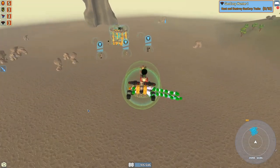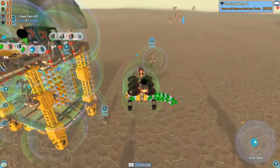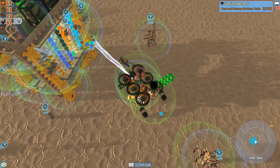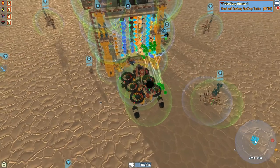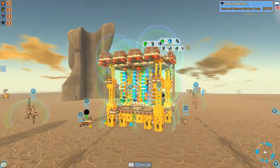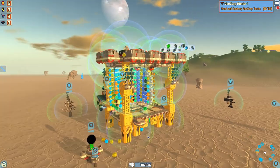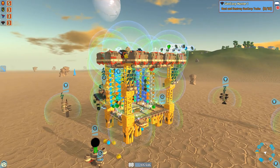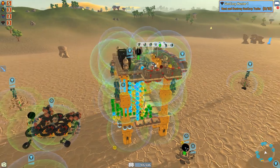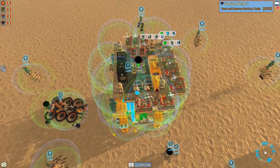As you guys can see as we're coming in, it is different — the base is different. I completely broke it down, rebuilt it, and we will go over it in just one second as we wait for this to offload. As you can see, I moved the SCU unit. There's resources finding their way onto the ground. I think what's happening now, instead of the silos dropping the resources, I think it's the conveyor belts now.